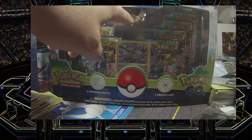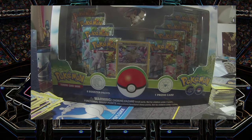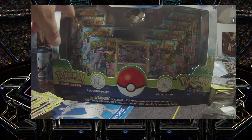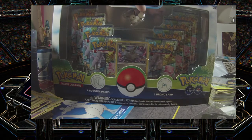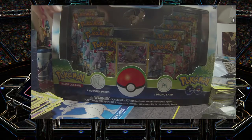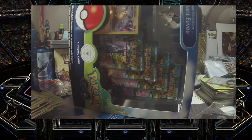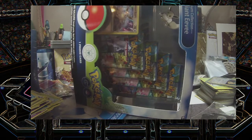It comes with a nice little Eevee pin and a Radiant Eevee card, along with 1, 2, 3, 4, 5, 6, 7, 8 Pokemon GO packs. Let's go! This was shipped from Pokemon Center.